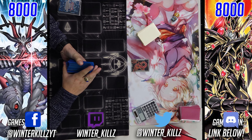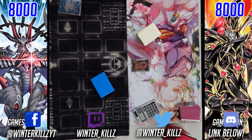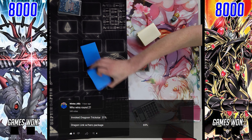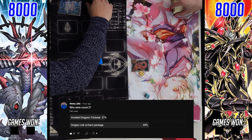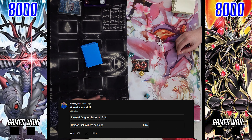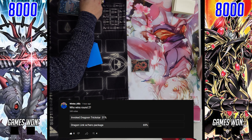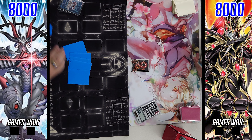How's it going guys? WinterKills here and welcome back to a brand new Locals feature match. Here we are in round two for the week — we've got Dragon Link on the left featuring the Hero Package versus Invoked Trickstar Dragoon, aka Dragoon Turbo, on the right. I asked you guys who you thought would win this round and about 350-plus votes, 69% — nice — going to the Dragon Link deck, with the remainder going to Invoked Trickstar Dragoon. So let's see if you guys are correct.